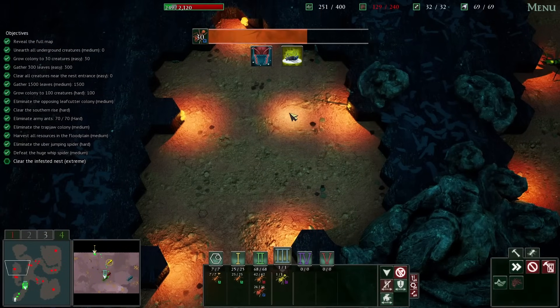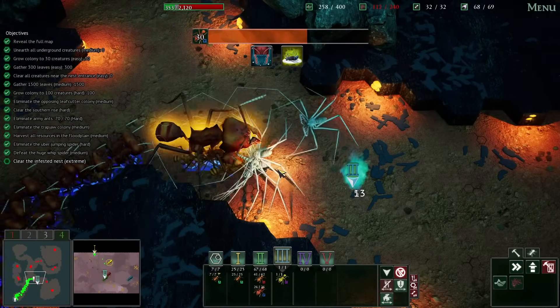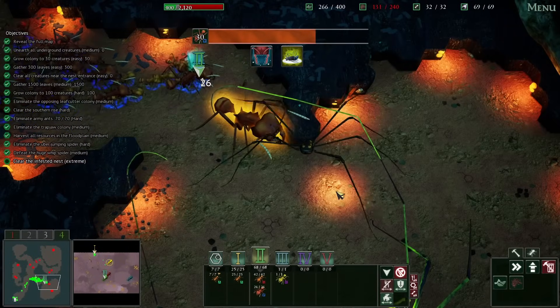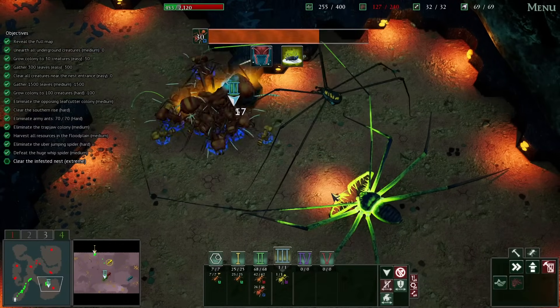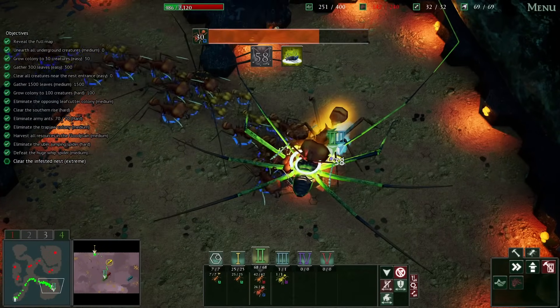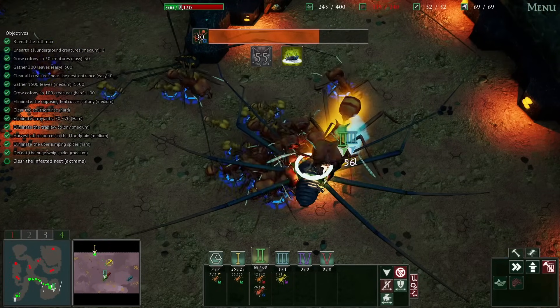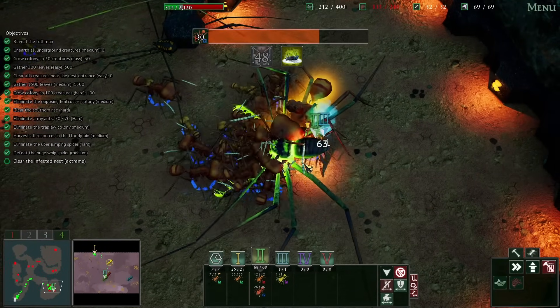And why are you running away? Stand and fight and die. You're dead now. And then this thing — have at him. And then you do the stun. Oh yes, that was good. Very good, I like this. That stun is lasting a long time too — this guy has no chance.